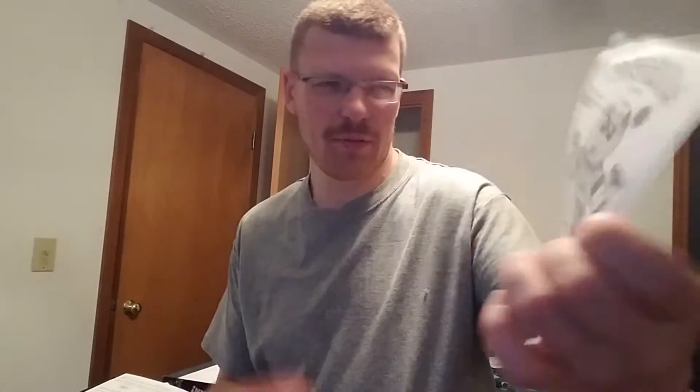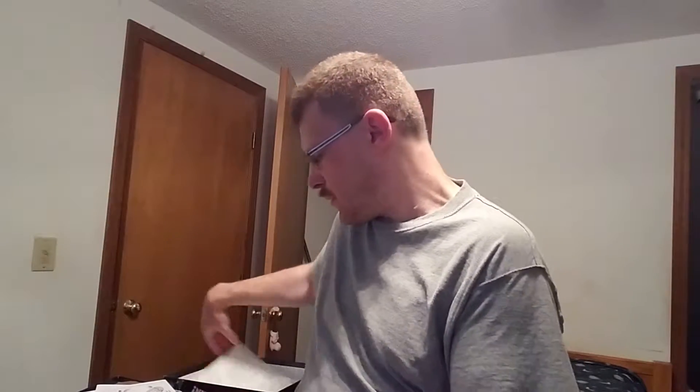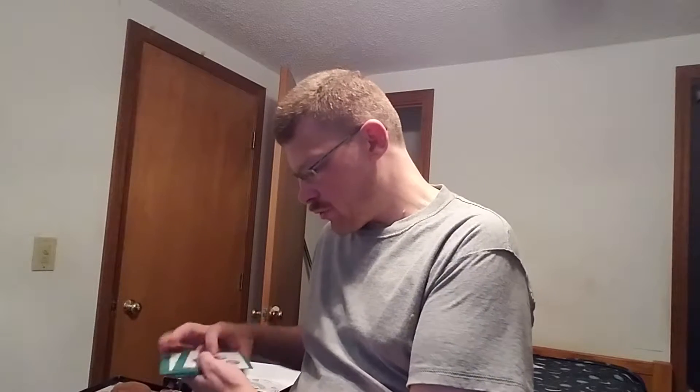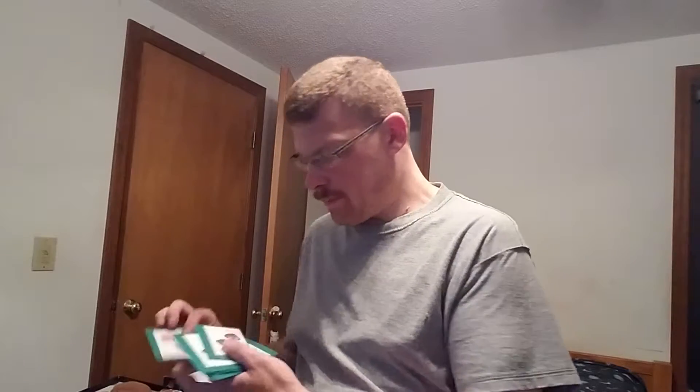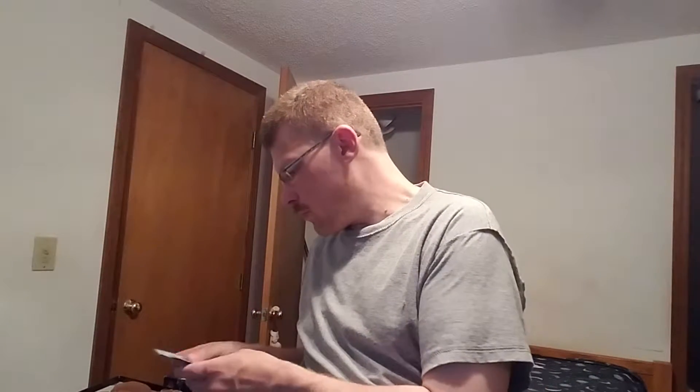Instead you have these little character sheets that you take damage from. When you are in the same space as somebody and you pass through them or land on their space, you can physically attack them and deal physical damage. There are also weapons you can pick up through special treats. If you draw a card that has a special treat — like a chocolate — you'll get two special treat cards, and those come in a whole bunch of different types.